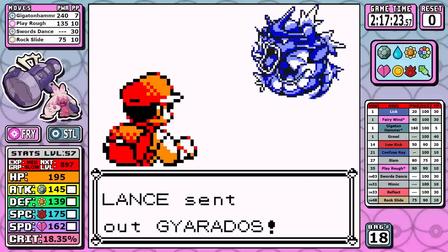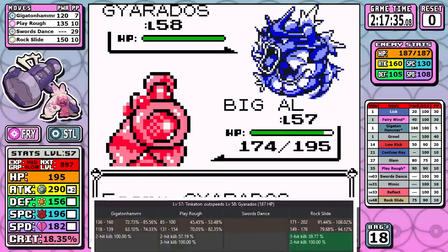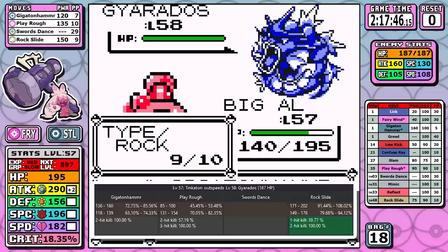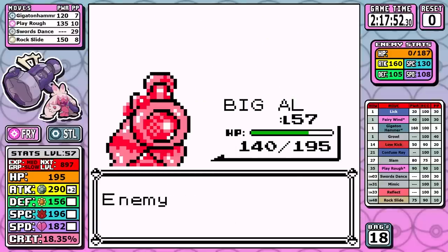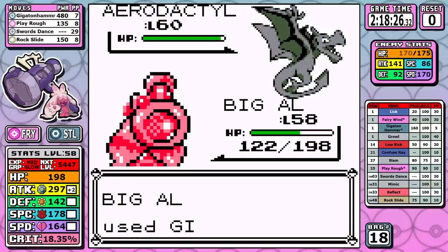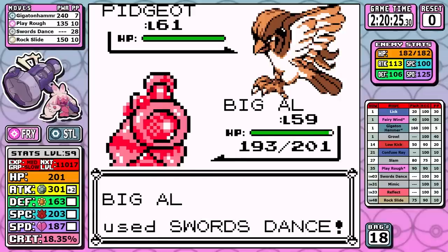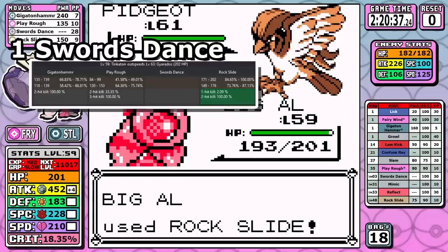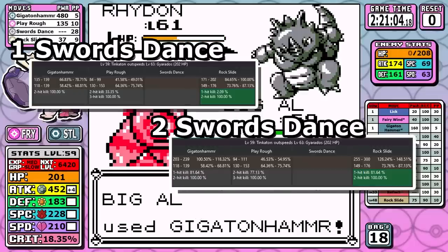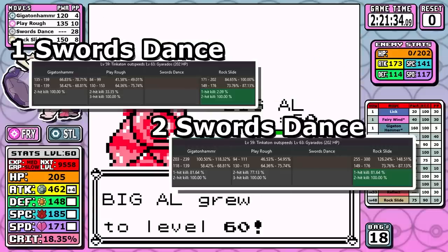For Lance, I opt for only one Swords Dance setup. The only benefit of two Swords Dances would be putting Gyarados in about an 81% range — with one I have a slightly less than 40% chance, so I roll the dice. It saves time if it pays off. The first time it doesn't, but Lance uses a Hyper Potion and the second Rock Slide wins that coin flip. The only real concession is that I don't outspeed Aerodactyl anymore, but it can only hit me for resisted damage — not worth changing the run for. On the Champion, the magic Swords Dance number is two, almost exclusively for Gyarados. The jump from one to two maxes it out at roughly 81.64% — and that accounts for the 18% crit rate since crits ignore stat boosts and wouldn't knock it out at max range.